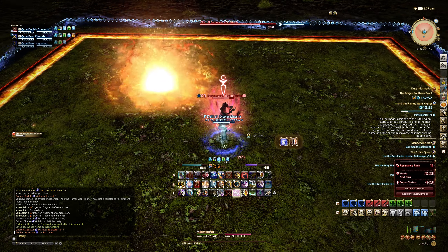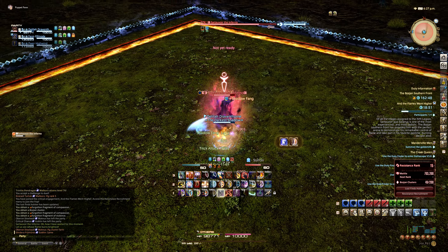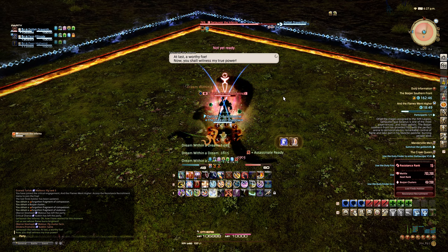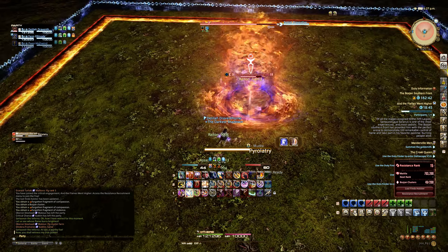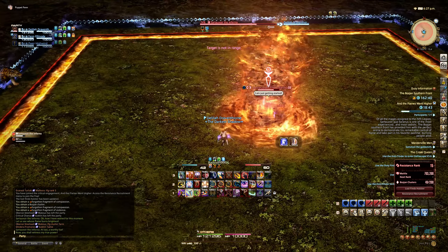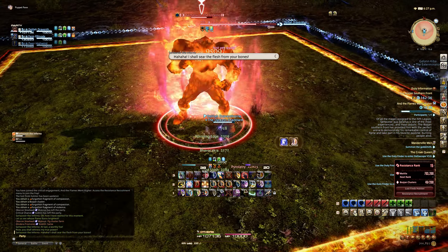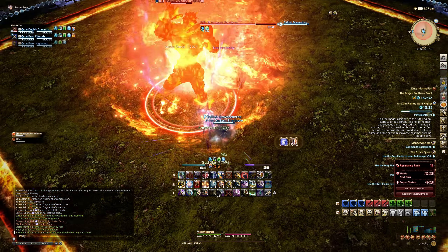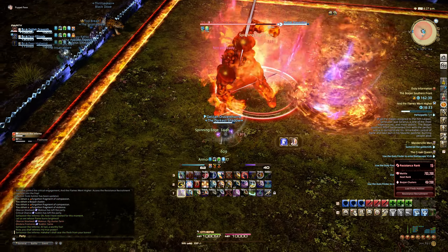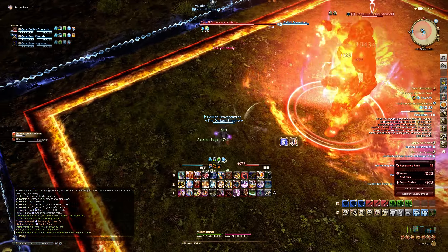All right, tornado phase. Flaming rain into flashover first, so he's gonna use flashover out of the gate. You know how to deal with this — just stay about halfway in and out, probably towards the edge, then run into the corner as soon as flaming rain hits.